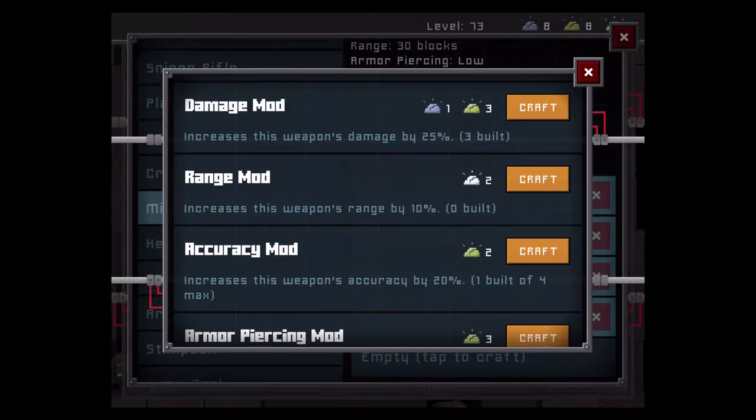I tried accuracy out — I'm not quite sure what it's supposed to do, but I assume it tightens the spread so bullets aren't flying everywhere. However, if you're using the minigun as a crowd control weapon, poor accuracy isn't necessarily a bad thing. If you're single-targeting, then yes, you'll want accuracy to narrow the spread. But if you're going for a large target area, you're fine without it. It ultimately depends on how you want to use this weapon.